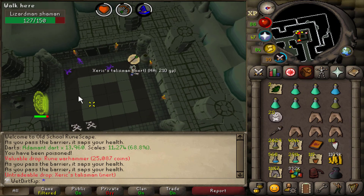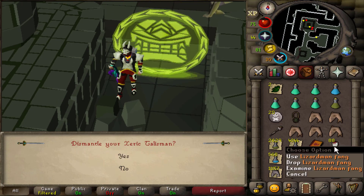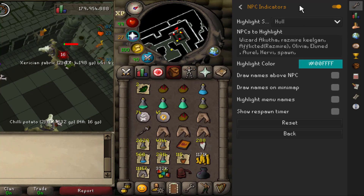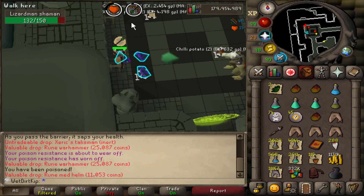Hey, it's the first Xeric's Talisman on the account - let's pick that up. All we have to do is right click, dismantle, yes, and then the fang stack will go up by 100. With the NPC indicator plugin on RuneLite, you can add any monster onto that list and when you see them in game they'll be highlighted, which is really nice for the spawns here - it makes them quite a bit easier to see. By the way, as of recording this, RuneLite is fully compliant with Jagex's rules.